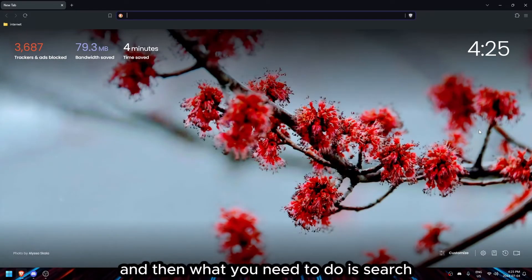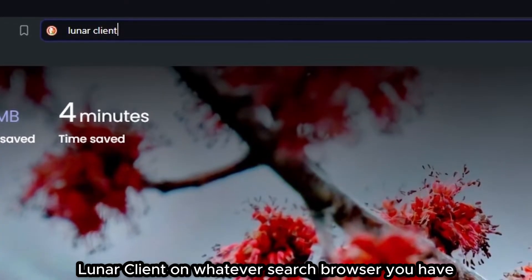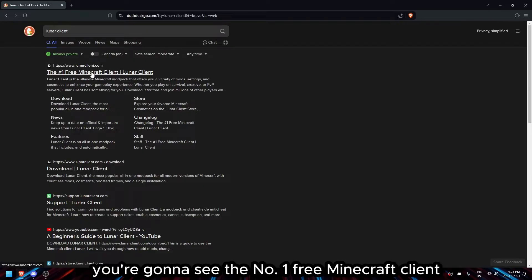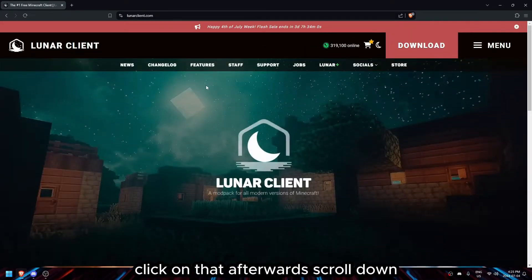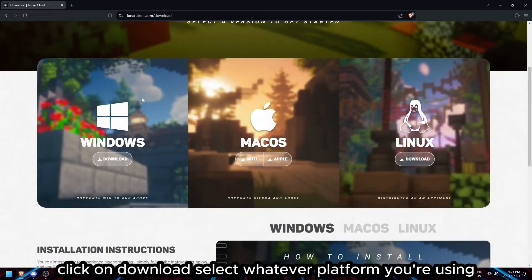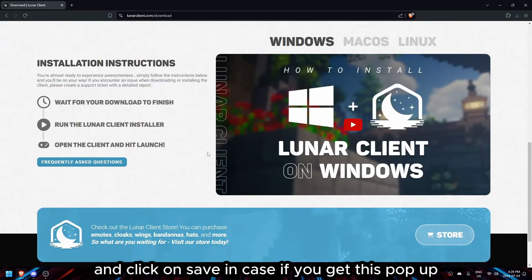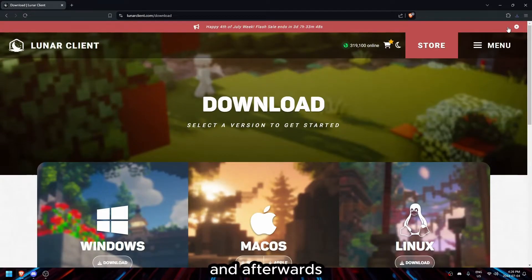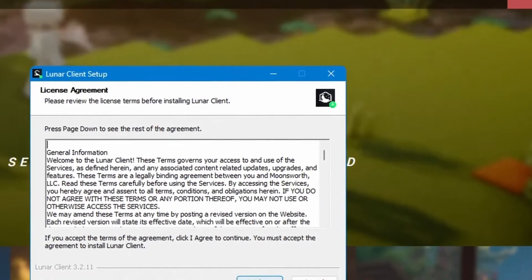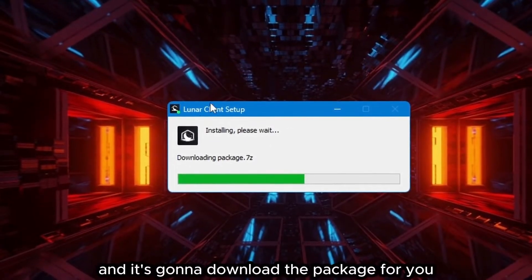First, go to whatever browser you want and search 'Lunar Client'. Click on the first link — the number one free Minecraft client. Scroll down, click on Download, and select your platform. I'm going to use Windows since it's a very popular option. Click Save if you get that pop-up, then click the download icon on the top right and open the Lunar Client .exe.